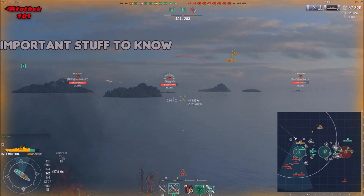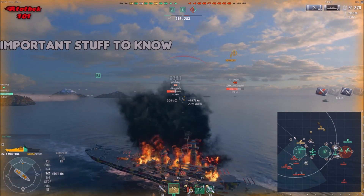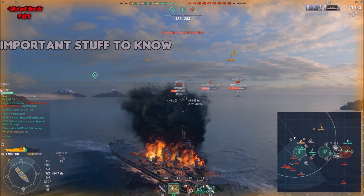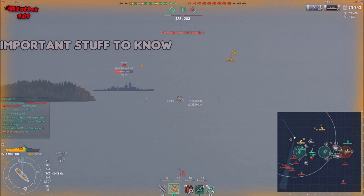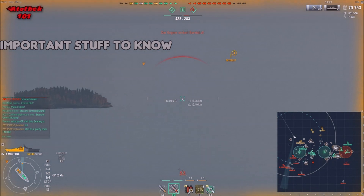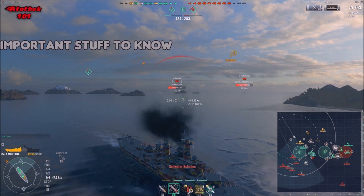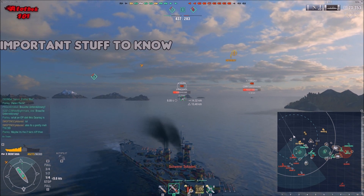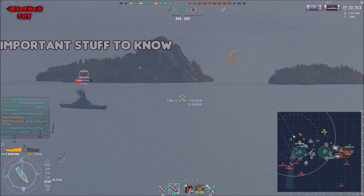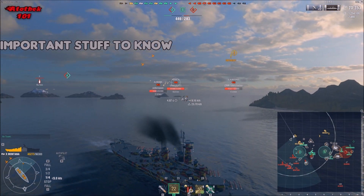Important stuff you need to know before battle: you need to know your armor layout. Take the Izumo for example - it's pretty trollish and good against AP because it can angle well and the armor is sufficient against many calibers, even from enemy battleships. On the other hand, it's really vulnerable to HE fire. So if you face heavy cruisers with a lot of HE, you don't want to be stationary at all because you can't tank them over time as well as, say, Montana.